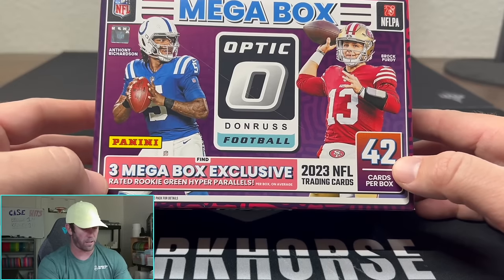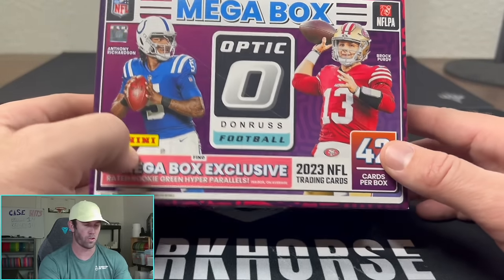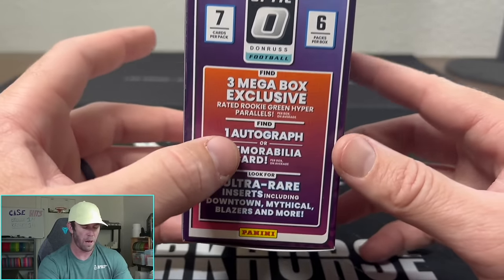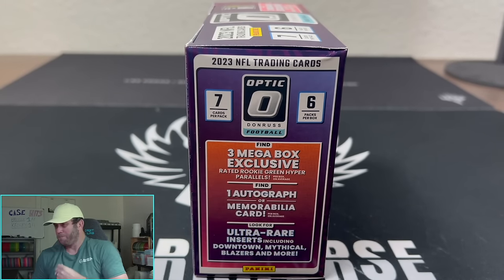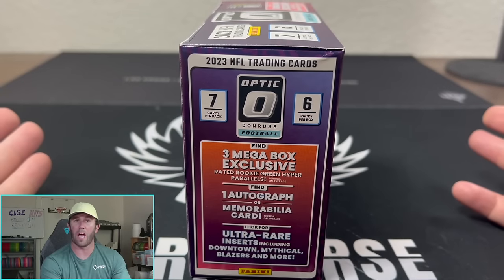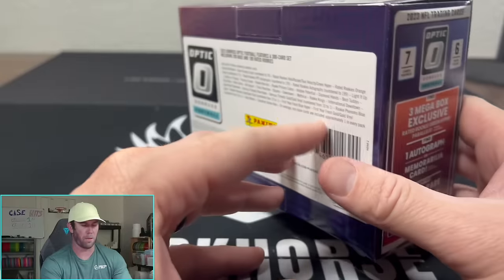So 42 cards per box, three mega box exclusive rated rookie green hyper parallels — those look very cool. We should be getting one autograph or one MIM card on average. It'll be interesting to see if these boxes are filled with MIMs, or are we going to get a lot of autos, or are we going to get a lot of Panini points like we saw in Rookies and Stars. And then obviously we are chasing the downtowns, the mythicals, the blazers as well.